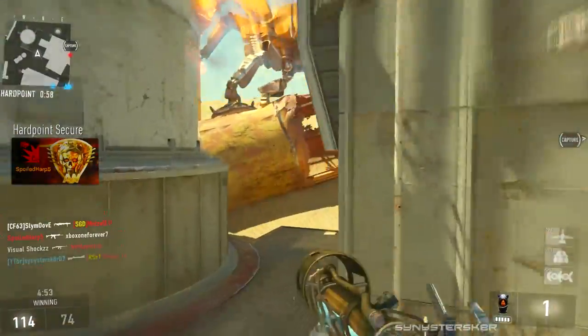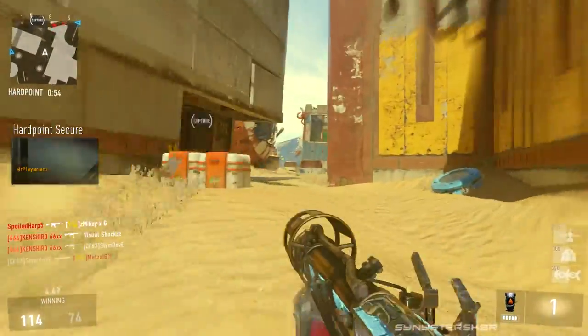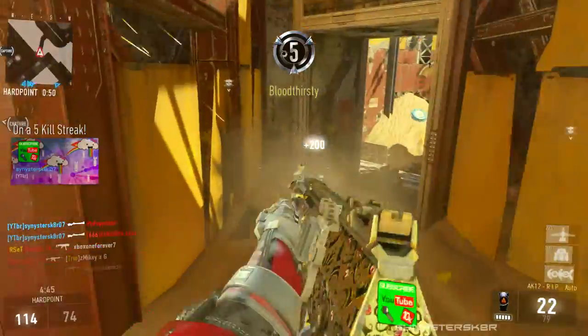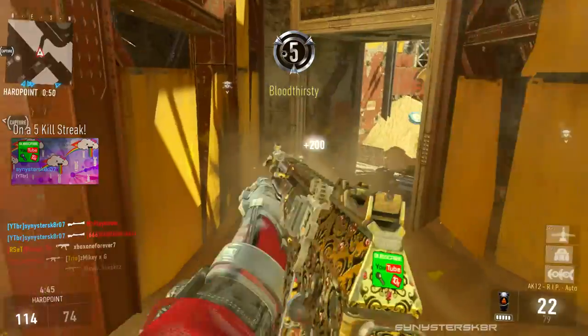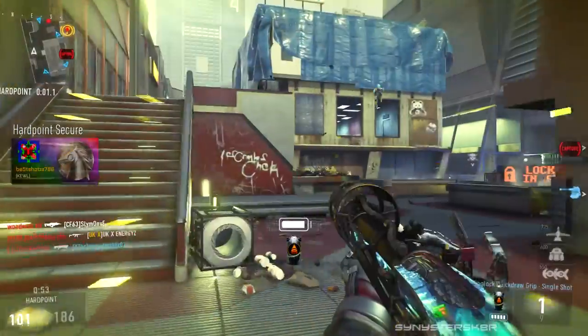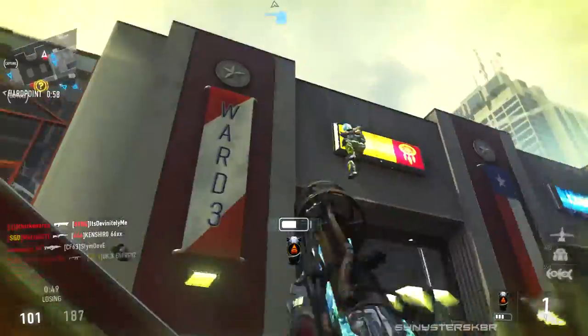This gun does way more damage than the Tac-19 and has a way slower reload. It shoots roughly double the pellets of a regular shotgun, so the damage is much higher than the others. It has about the same range, so it's essentially more damage but a very slow reload.